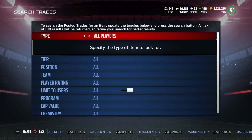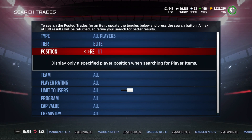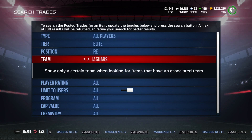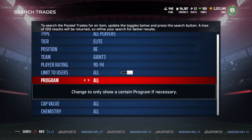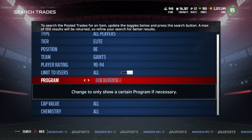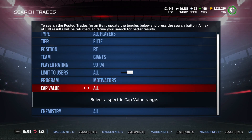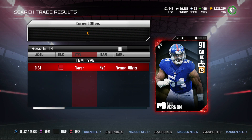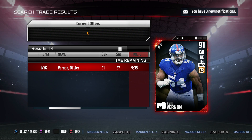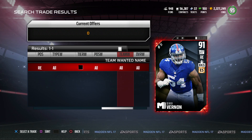If you are new to the channel — let's say you want to find that Olivier Vernon to trade. He's an Elite, he is a right end, and he's a New York Football Giant. So let's go to the Giants — he's a 92 program, he is a Motivator and Chem Master. We're going to search now. There is one up that's not mine. It will say time remaining — you can do the math and figure out that's at 8:15 Eastern Standard Time. The easier way is team wanted — search Chicago Bears, or Bears, or Chicago.